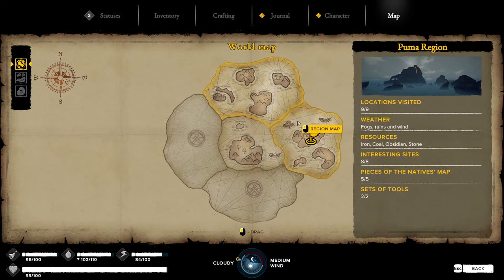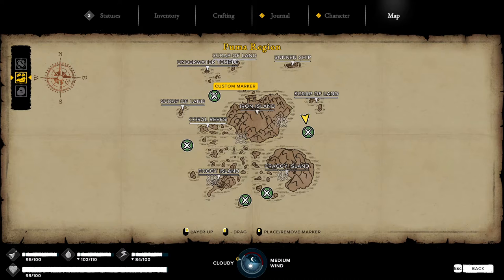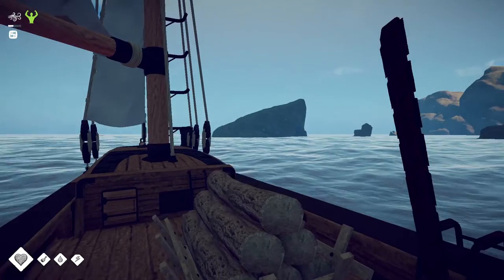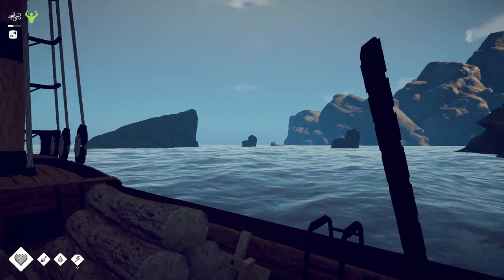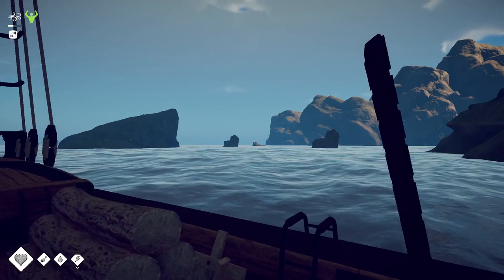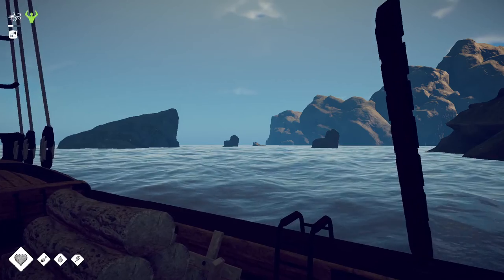It's a lot easier to farm over in the Puma region. Here are the general locations on the big map — I'll pause so you can get a good look. There are no map markers, so you have to navigate by landmarks. You can identify one location by this outcropping of rocks in a little formation — when you see rocks like that and can't zoom into the map, there's probably something down there worth exploring.